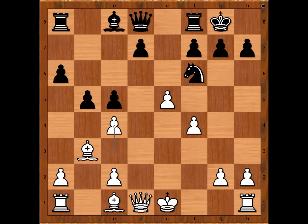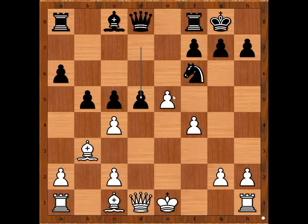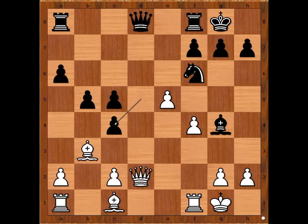If c4, preventing black from playing c4, then black has a very strong move in this position. The move is d5. If pawn takes pawn en passant, rook to e8 check, king to f1, bishop to g4, and black is much better. And if instead of pawn takes pawn en passant, castling, bishop to g4 attacking the queen, queen to d2, d takes on c4, black is better again.